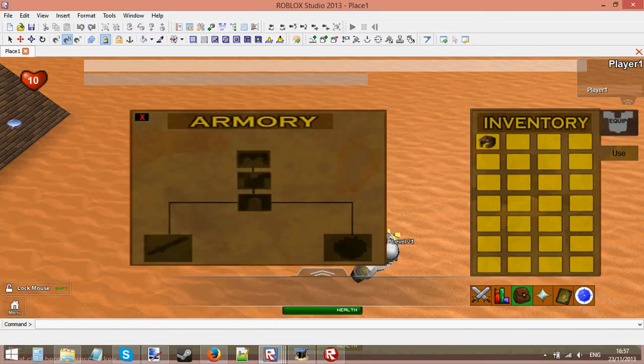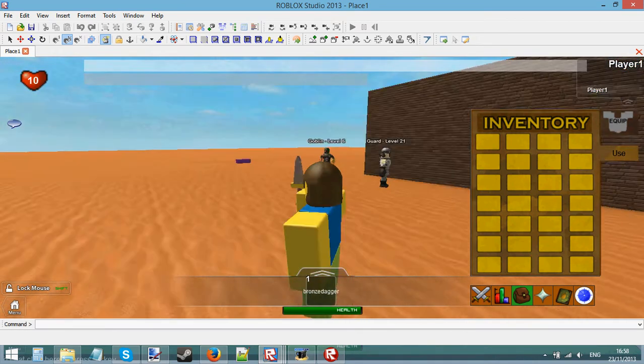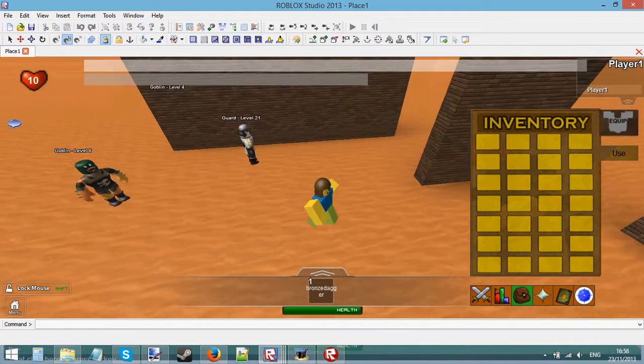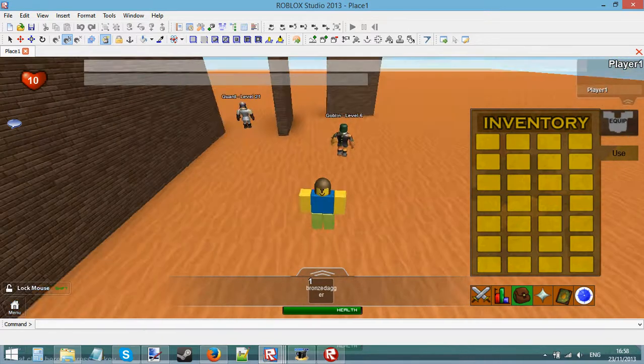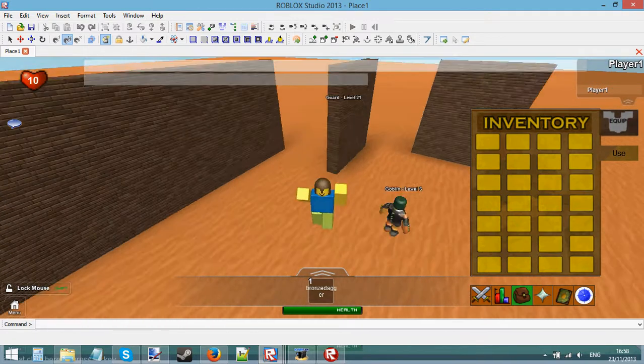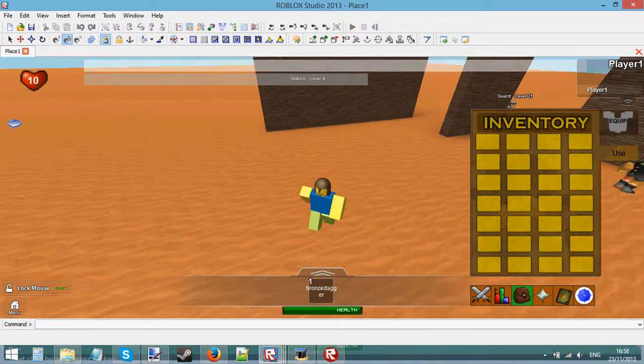I have managed to add helmets. Now I can equip a helmet — let me just grab the sword and equip the dagger. As you can see, I'm now wearing a helmet. What this helmet does is, when you equip it, it gives you a tiny bit more defense, so the enemy is less likely to deal damage to you when you're wearing helmets.